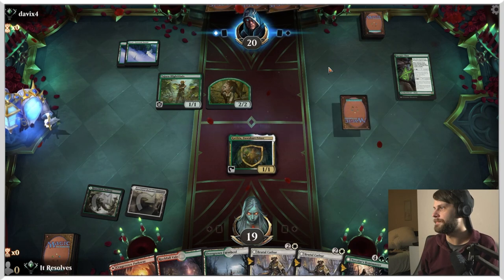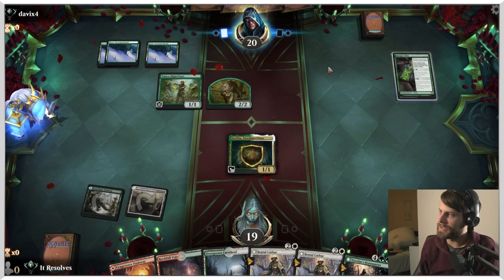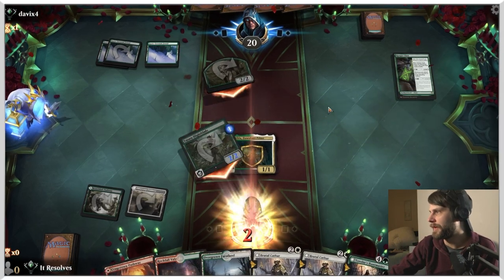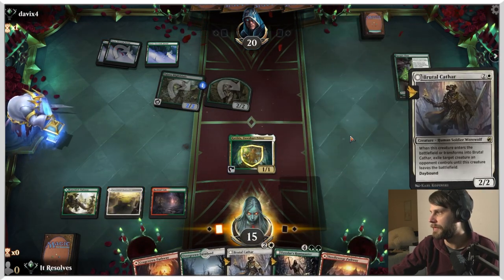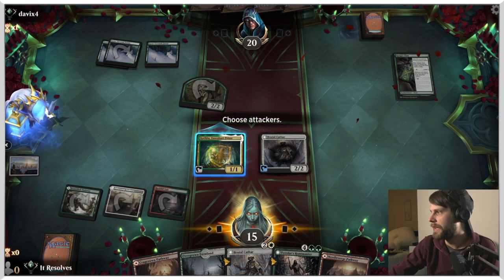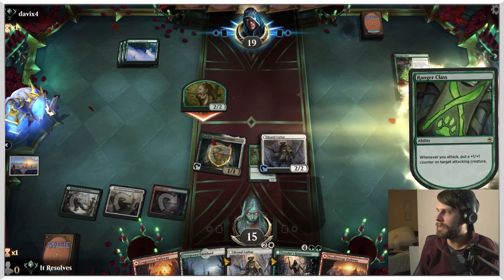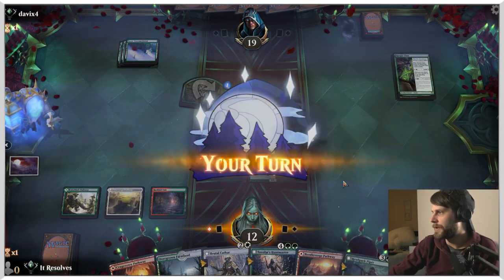Let's go ahead and play Katilda here — there's really no reason not to. It's an efficient way to do it. They can obviously still attack in and we're not going to do anything about it. What's nice is we should be able to take out this little death toucher with the Brutal Cathar. Let's do this, let's do this, and let's take out that death toucher. We can attack in here — it's just an extra point of damage. We're not going to be blocking with Katilda, obviously. What I'm worried about here is a Blizzard Brawl, but it looks like they don't have it.